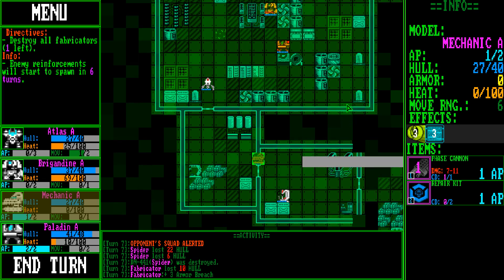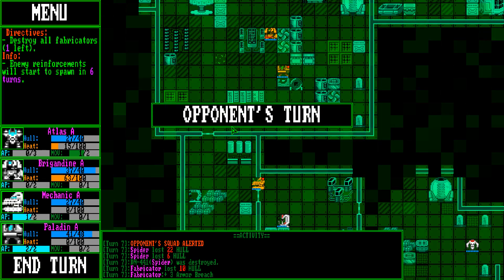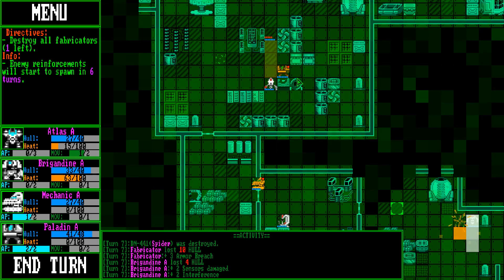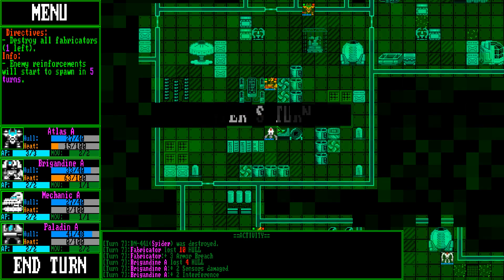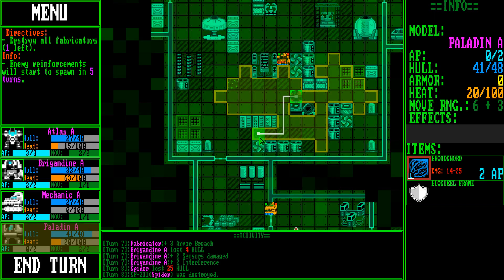I should give him a different gun — it's not as good as I thought. It's better than the 2 to 4 damage he was doing with the little pistol thing he had. Blast him — armor gone, he's dead.